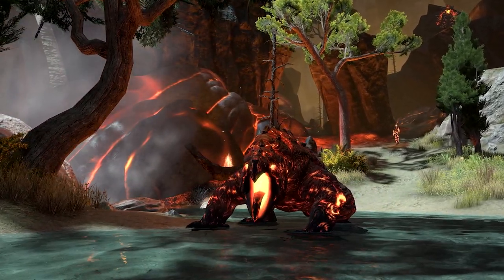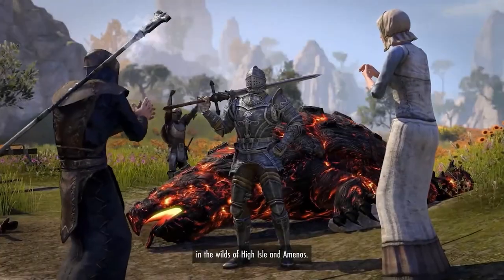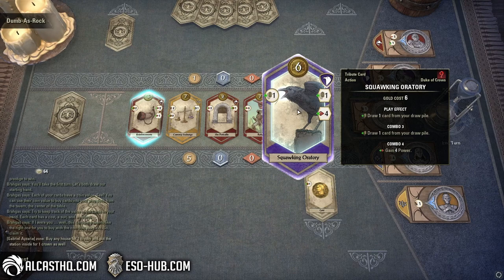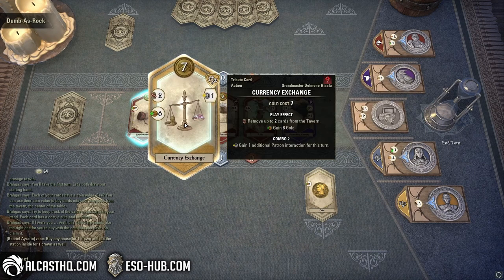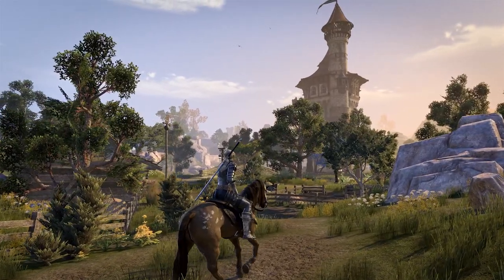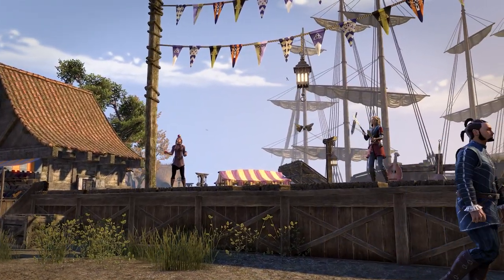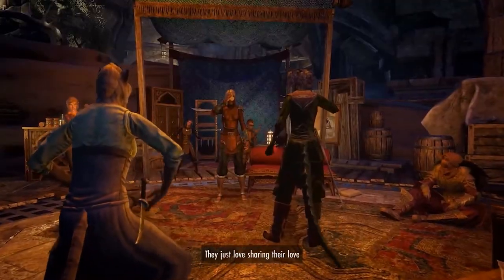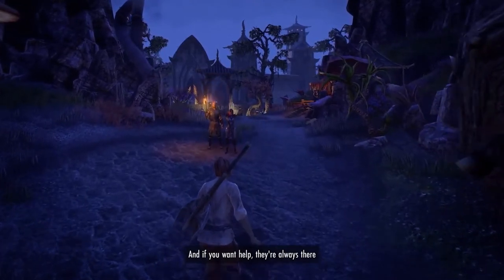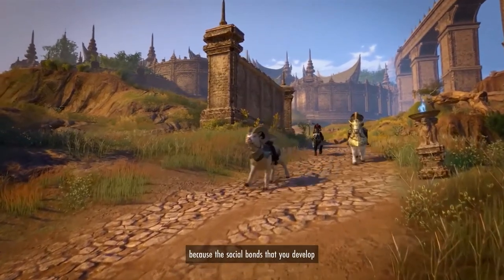The volcanic events — the new world events — are basically dolmens with a different skin and presentation. You fight back waves of basic enemies, a few elites, and then a big boss battle. The card game, Tales of Tribute, I tried for about an hour and a half and really didn't like it. I like ESO and recommend it to people who enjoy MMOs, but this chapter is pretty low on my list. I wasn't inspired by the zones, the theme, or the setting. I liked many other chapter updates more, like the Skyrim and Morrowind updates. For hardcore dedicated players, it's more stuff to see and do.